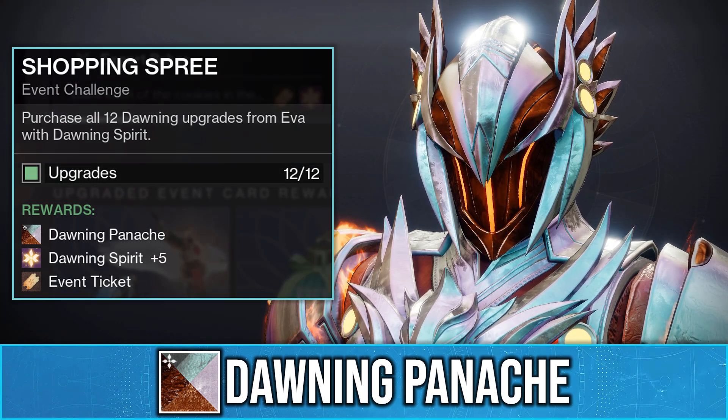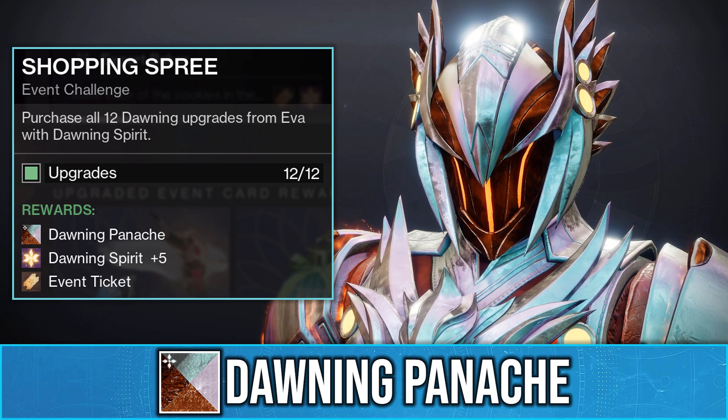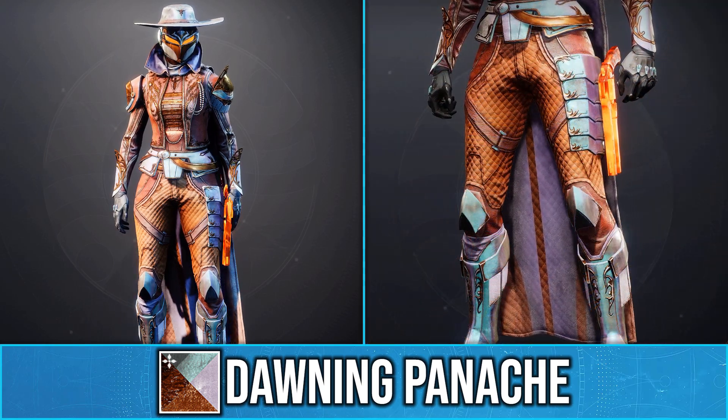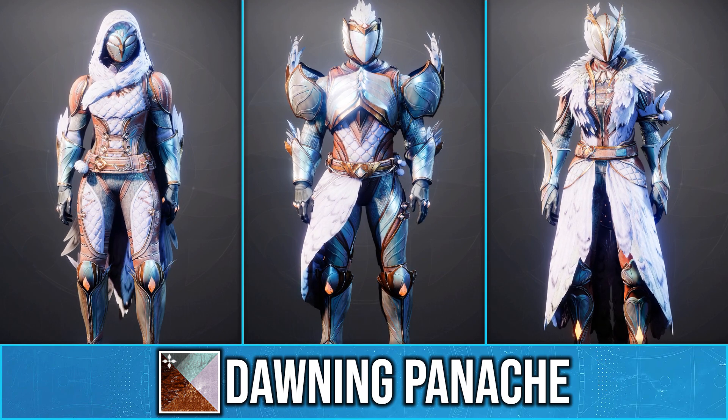Before the Dawning event ends, you need to get this new shader called Dawning Panache, which you get from the Shopping Spree triumph. As you can see, it's an iridescent shader which also has this ice cream cone-like texture and cloth. Here is what it looks like on the new Dawning armor sets.